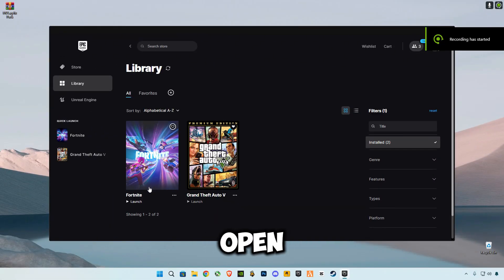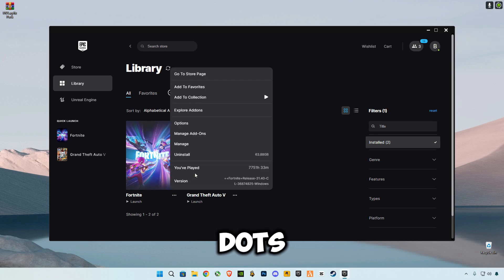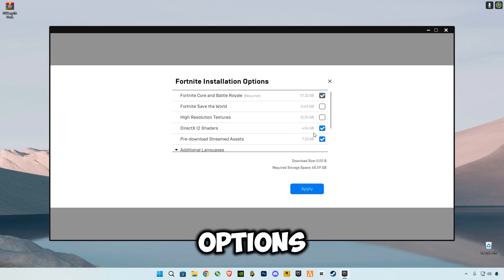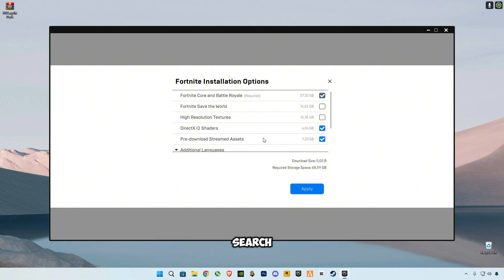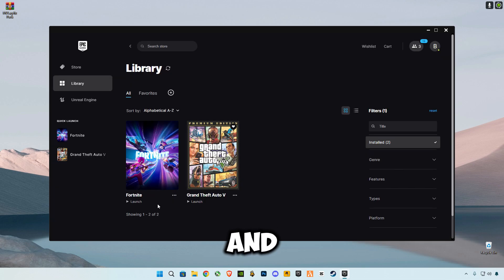First of all, open up your Epic Games launcher and click on the three dots, then click on Options. You must download the pre-download Steam assets and turn off all the others — uncheck all the boxes except if you are using DirectX 12 shaders, because I'm using it. Click Apply and it will update.